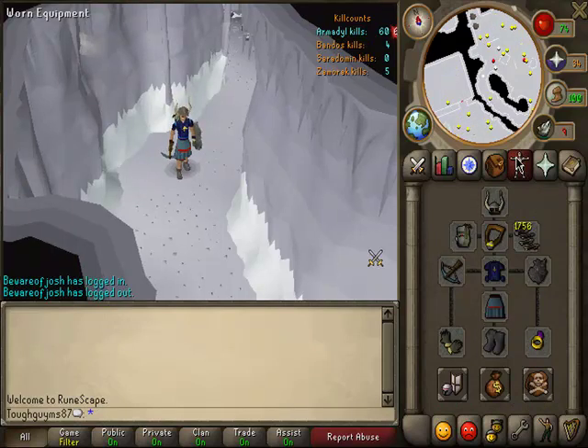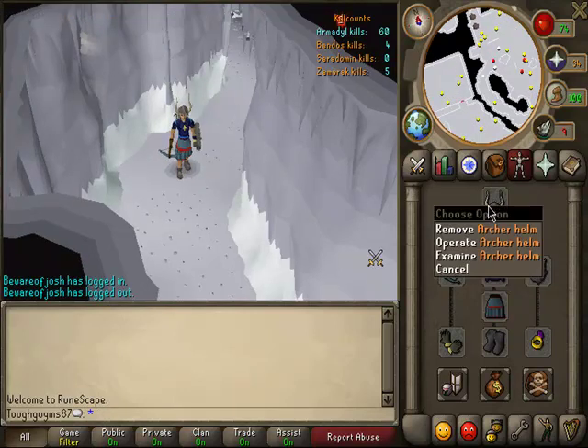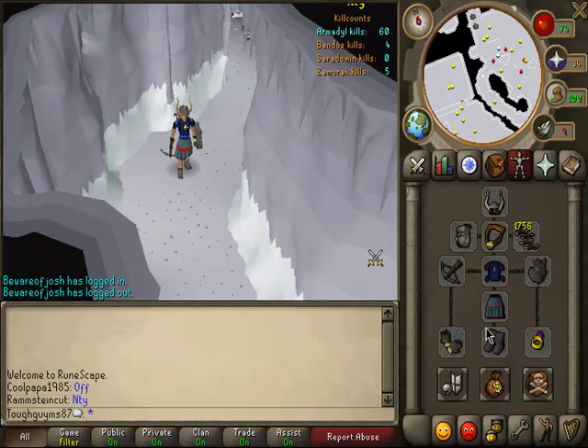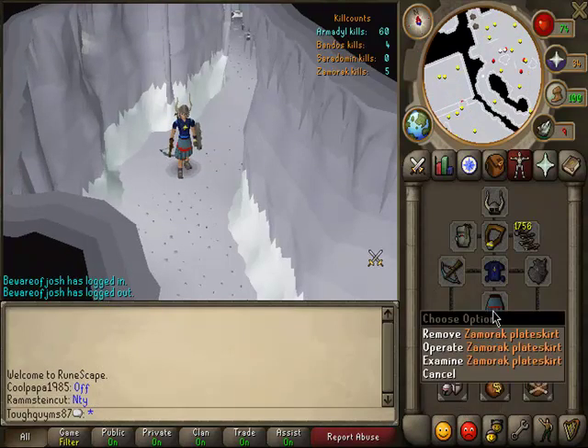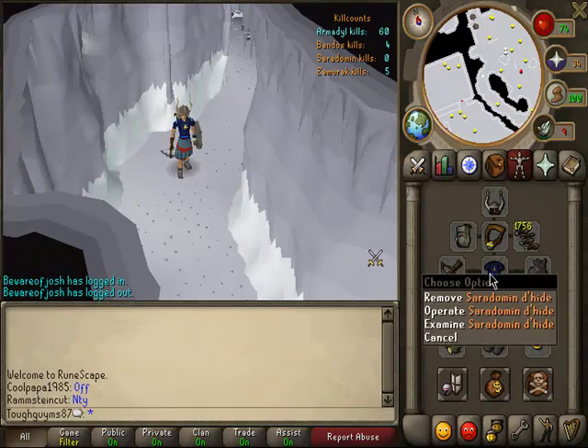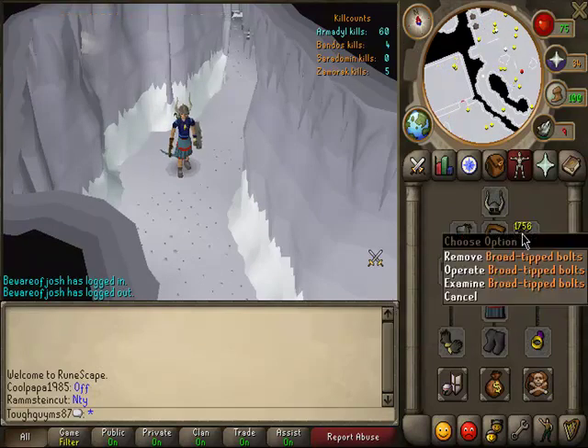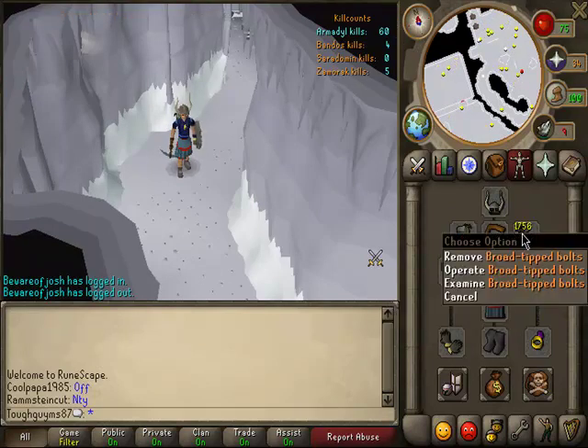This is the armor for aviansies. You pretty much have to have this if you really want to do aviansies: Archer helm, Barrows gloves, Ranger boots, Armadyl skirt, Karil's or D'hide. I'd recommend about 2,000 arrows for anybody. Especially broad bolts — you have to use those, they're the main thing.